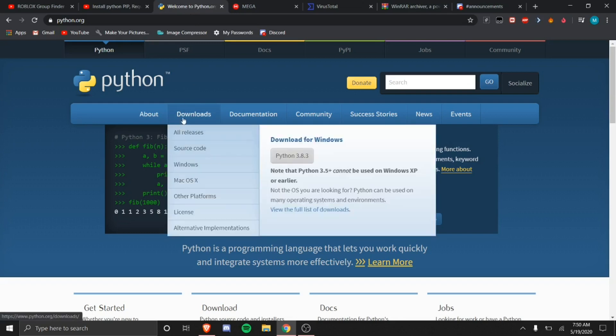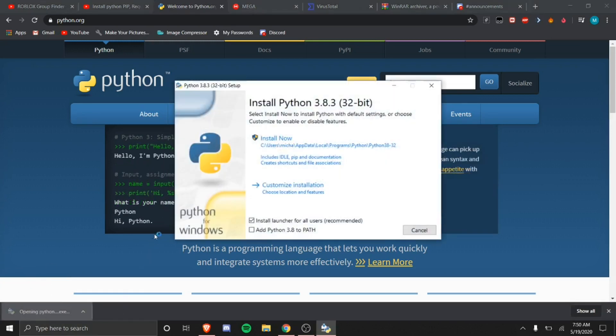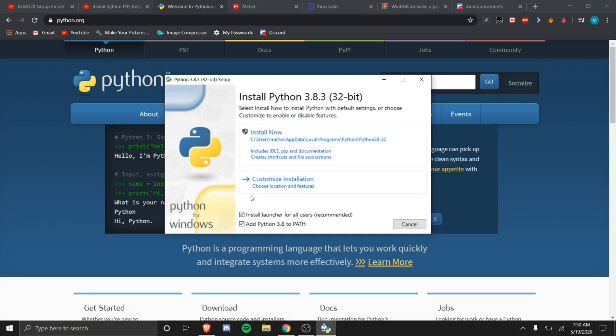After WinRAR is installed, go to python.org, go to Downloads, and download the latest version for Windows. If you're not on Windows, this program will almost certainly not work for you, but you can use a VMware with Windows. When the installer pops up, click 'Add Python to PATH', make sure both options are checked, then click 'Install Now'. Click yes when it asks for administrator access.